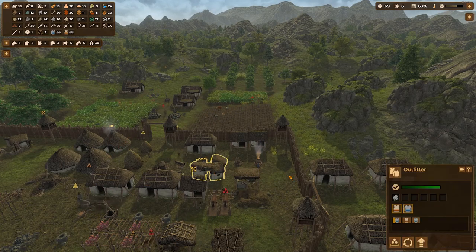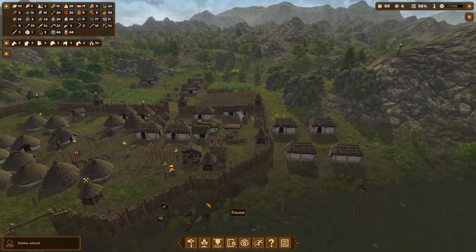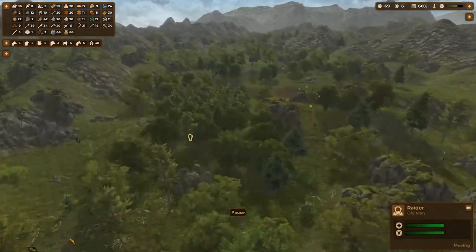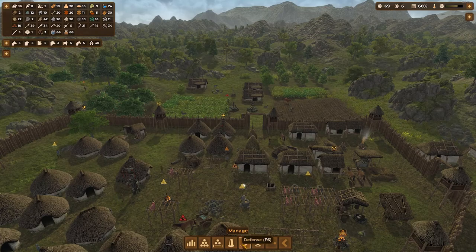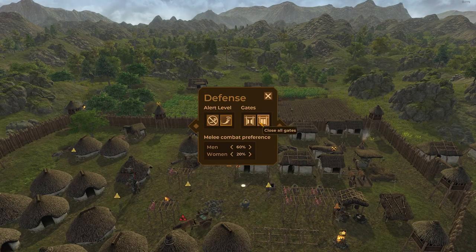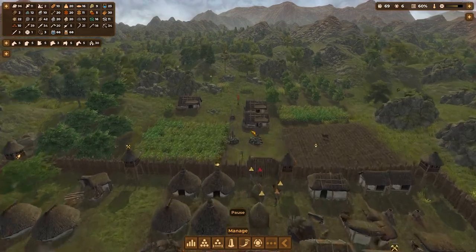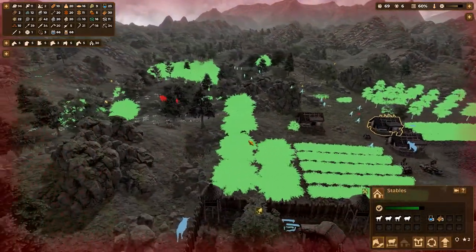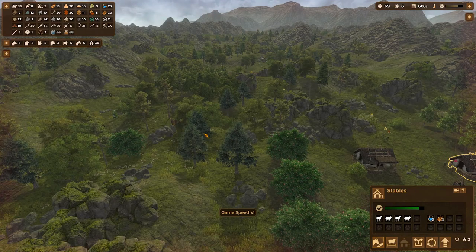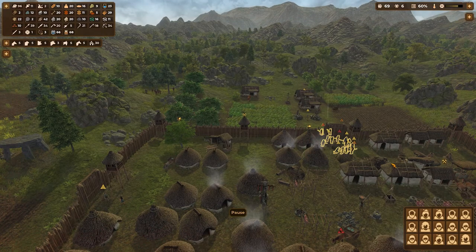Are these ours? Yeah, they are. Oh - a raider attack! These people always come. Where is manage defense? Let's go ahead and alert everybody and then close all the gates. Is all that ours? Yes. Where are the enemies? Okay, there they go. Let's get them ready and they're gonna go in there.